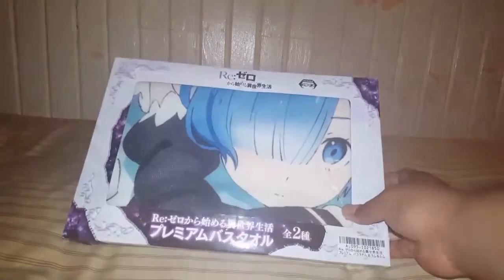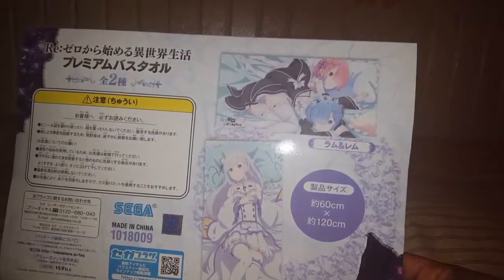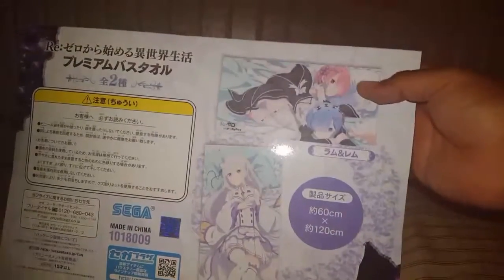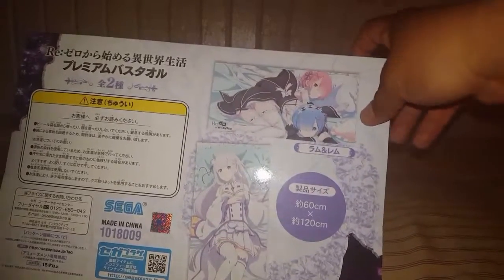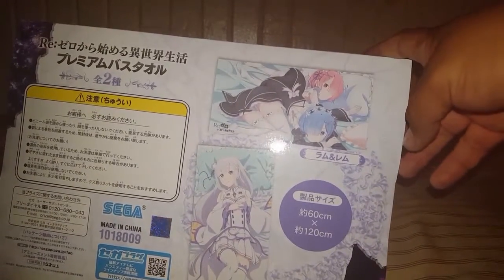Hey guys, the Persona Forecard here again. This time we'll be doing the Re:Zero battle unboxing. There were two — one with Rem and her sister, and then another one, Elisa I think it was. I'm not sure of the character's name; I haven't seen the series. I'm sorry guys.